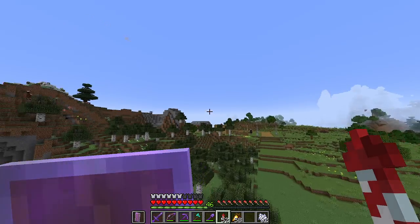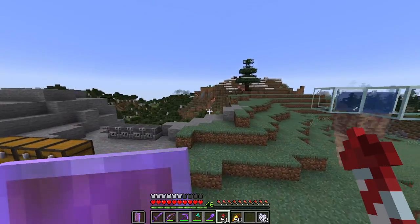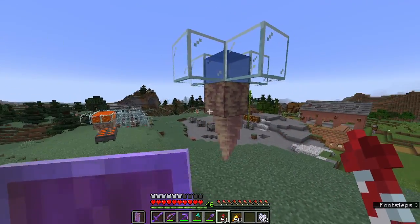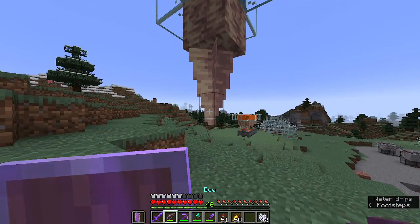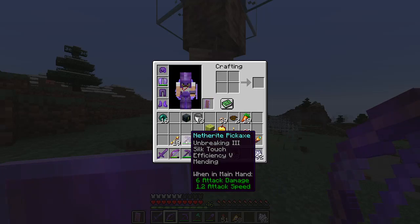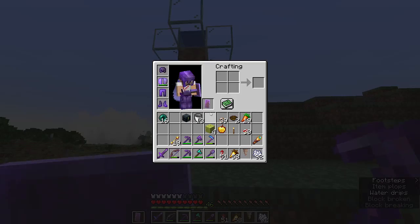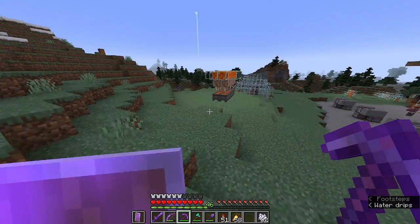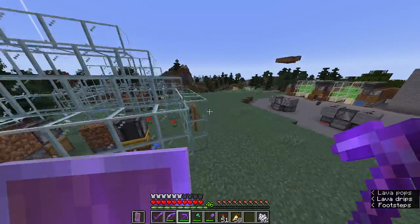Oh look, my stalactite — I think it's a stalactite or something — has finally grown. You can still mine it with a pickaxe, which means this is basically infinite pointed dripstone. And the lava farm is working great.